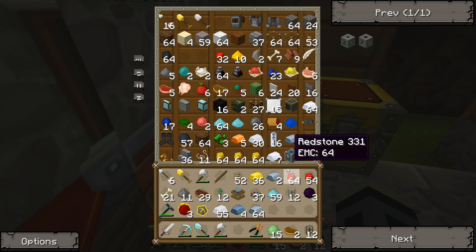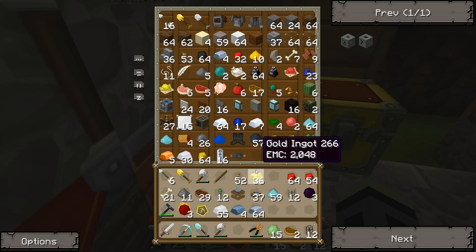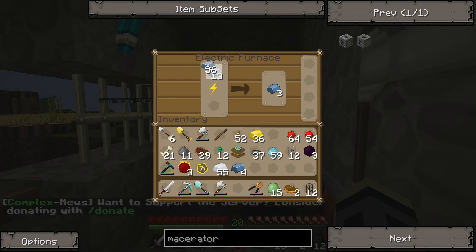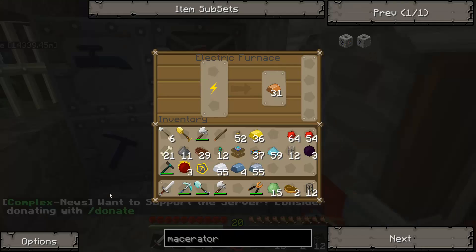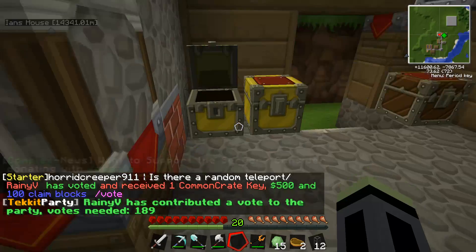I hate RE batteries, it's so annoying. We need eight iron and then we're also going to need some copper cable. Let's take this out — I have some right here. Perfect.